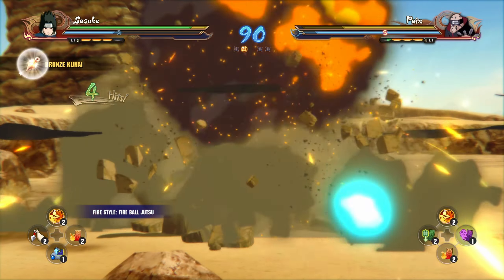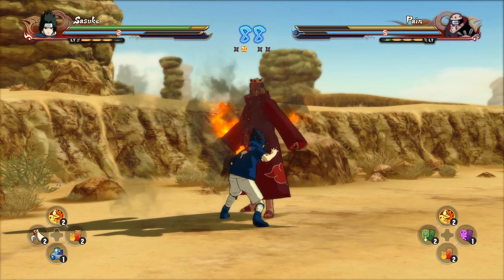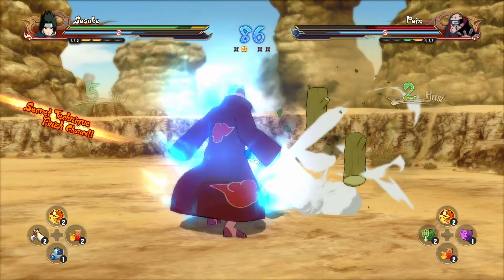What stage are we going? Who cares, let's just press right now. Lightning Desert, let's try it. So if it works, it's gonna load up immediately. There we go. So we like, Curse Mark Sasuke — I don't know why this wasn't like a costume to begin with. He looks so dope.